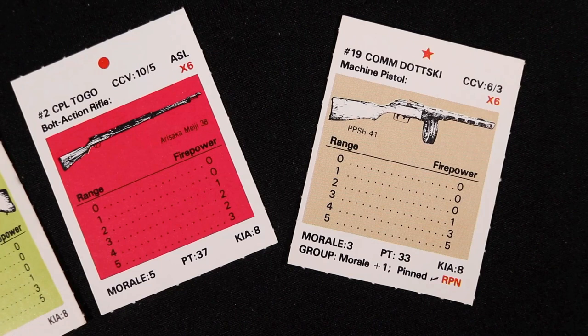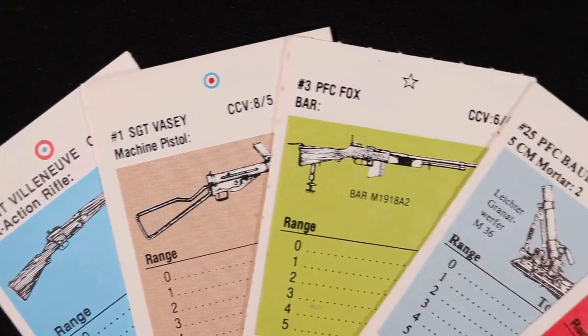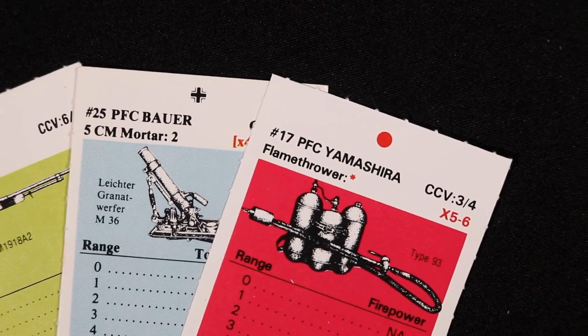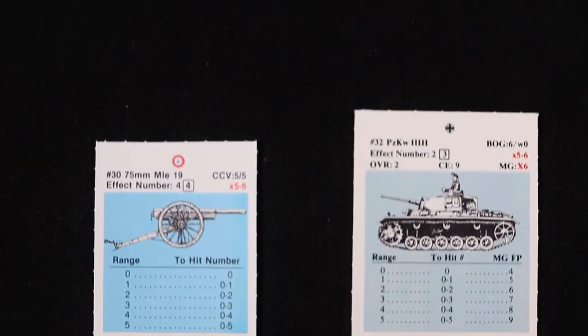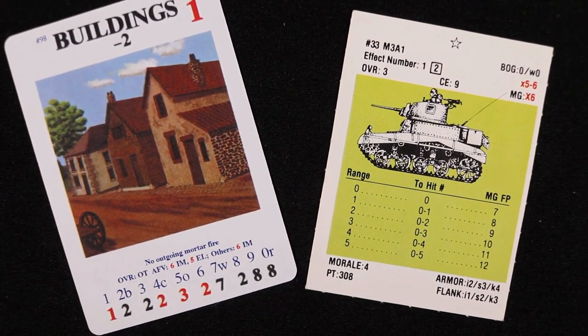Each nationality will have standard soldiers, an assistant squad leader, and squad leaders. The Russians will also have a commissar in the ranks. Soldiers are armed mostly with semi-automatic rifles, but some may carry submachine guns, light machine guns, mortars, and flamethrowers. Advanced rules bring in infantry guns and tanks. You can create unique squads for tournament-style matches, such as with the City Fight 501 and 4 system, which will be discussed in another video.